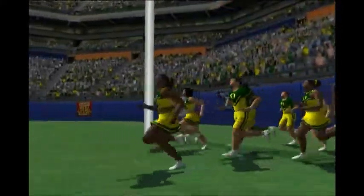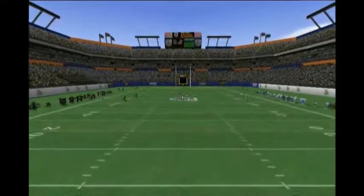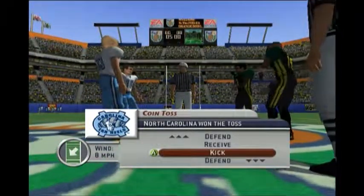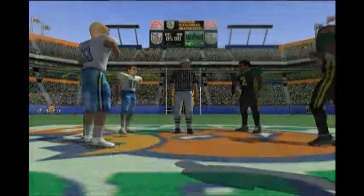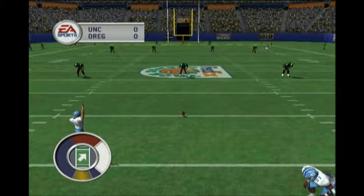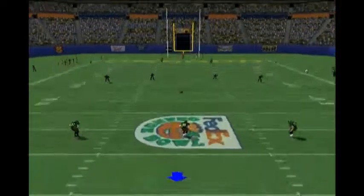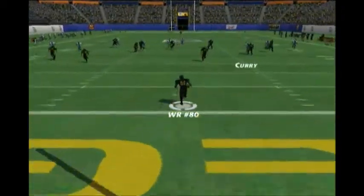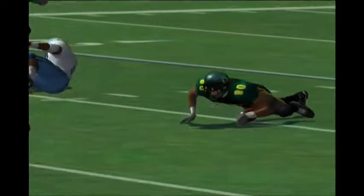We're going to be playing the Oregon Ducks, and the reason for that is because Joey Harrington was on the cover of this game. We're playing in the Orange Bowl just to show that you can play at a neutral site. This is before these games had the built-in home field advantage gimmick. I'm going to defer and kickoff, and that will allow me to get the ball first in the second half, which is my preferred way to do it.